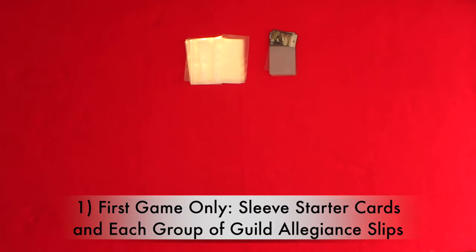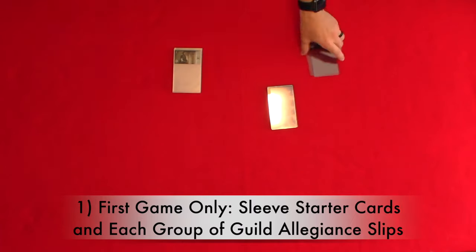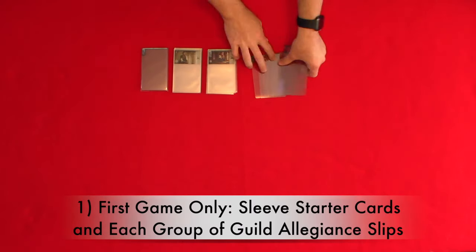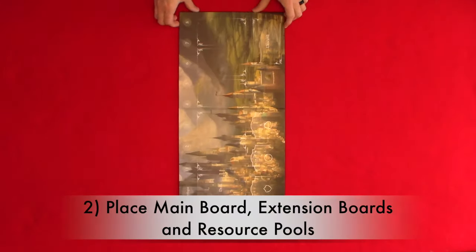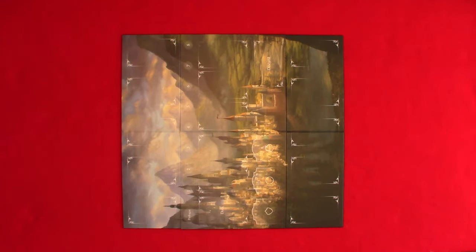Now let's take a look at the setup. We're going to be setting this up for a three-player game, which takes ten steps for your first game and nine for each game after. Step one: for your first game, you will sleeve all starter cards and then place all seven of the allegiance slips for each guild in one sleeve. Step two: place the main board and optional extensions in the center of the play area and then create coin, influence, and reputation pools on the main board on their indicated locations. You do not have to use the optional extension boards if you do not have the room.